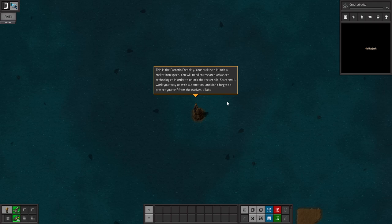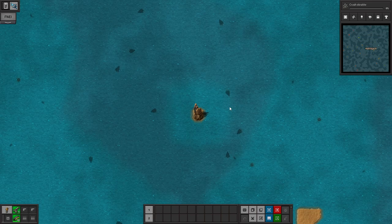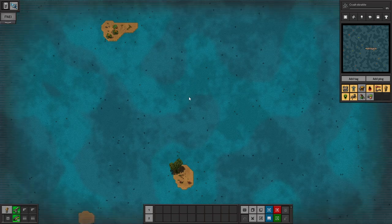So this is quite an interesting thing. C-Block Factorio — it's quite the interesting map as you can see.